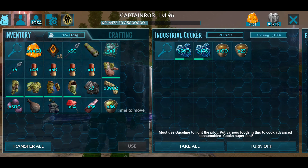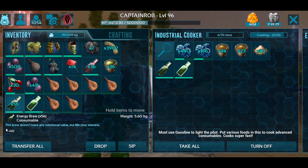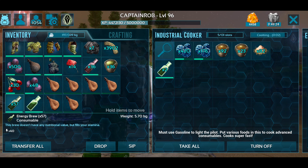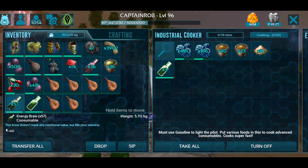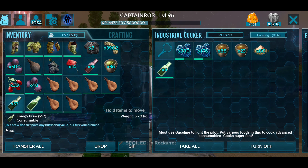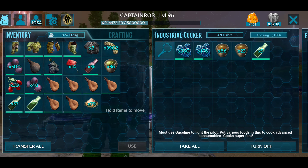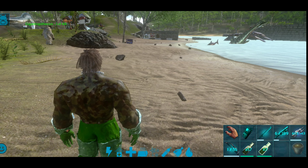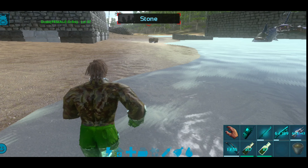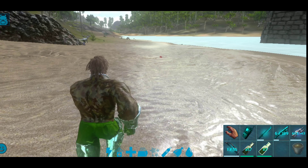Now we are going to talk about the level 96 dungeon. We are going to talk about the dungeon run and stamina. Finally, we are going to talk about the industrial cooker and the cooking part. We are going to talk about stamina and level up.